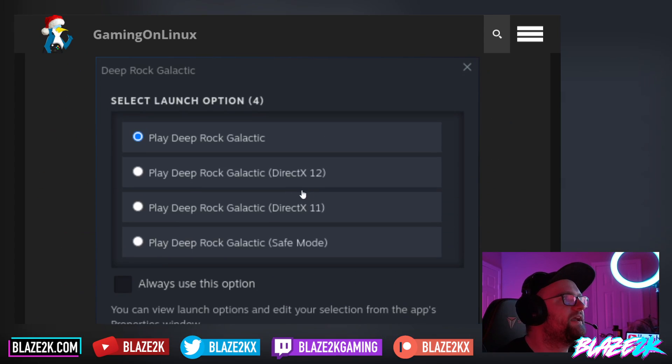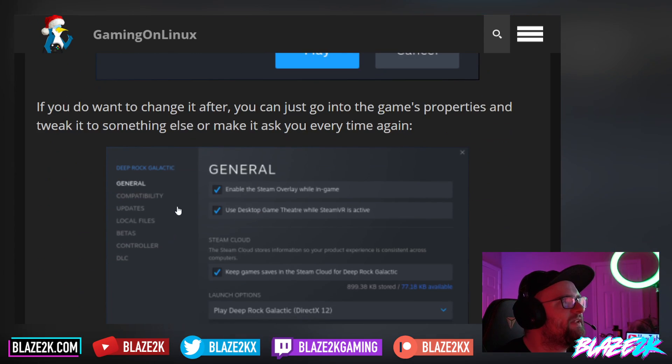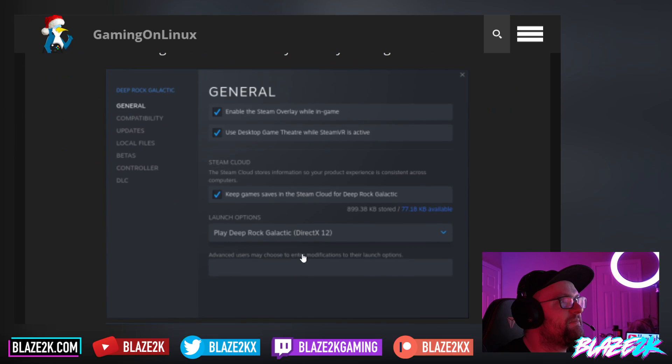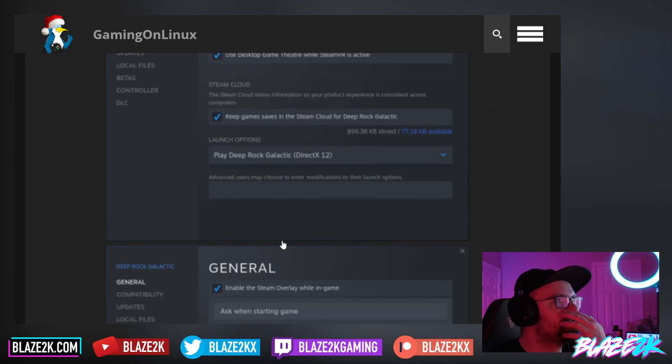If you don't want to see this pop-up every time, you can go into the game properties, go down to general, and change the compatibility and launch options down there. Should be super easy.